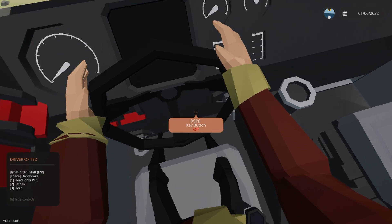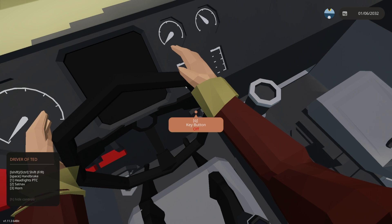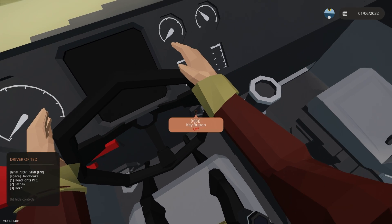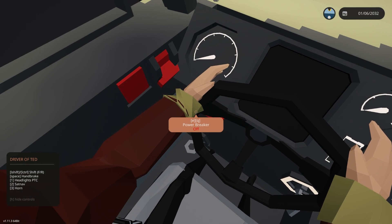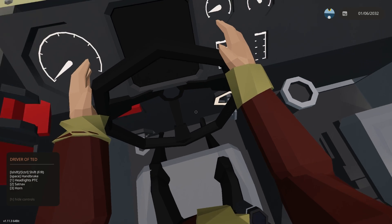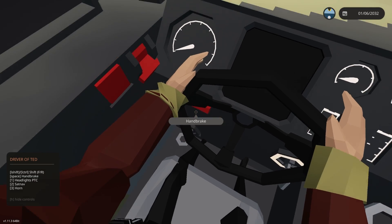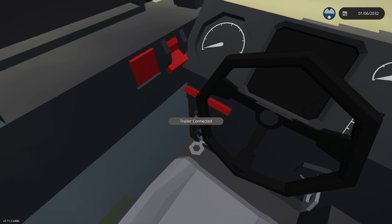Always hard to see with these steering wheels in the way. It appears we don't have electricity — we have to turn on the electricity. I guess that's to stop it from draining. Power breaker. I might have to read directions on this. This is an interesting car, the setup is very strange.